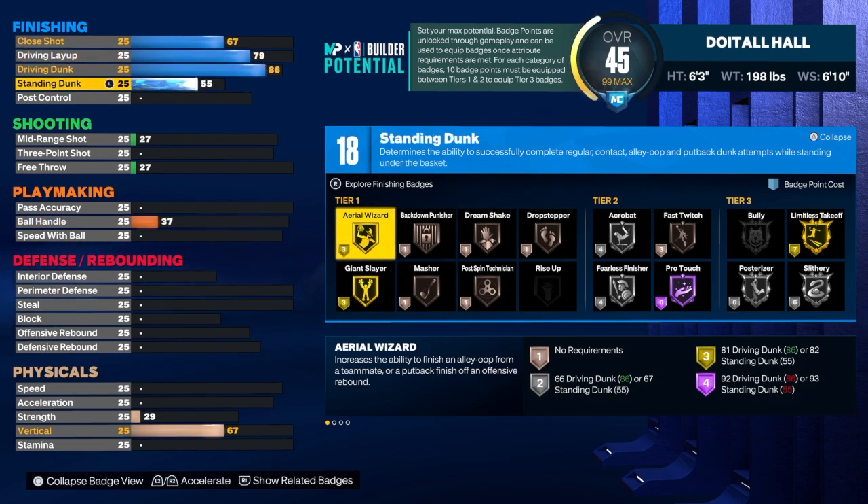For the standing dunk, I wouldn't normally go this high on a six foot three build, but I'm trying to get extra badges. We take it to a 60 — you only need 40 to 45 to get the standing dunk animation, so if you want to take it down to 45 or 40 that's fine too. But having it at 60 is really good because I go up all the time with a 40 on standing dunk, so I know you can do it with this build.